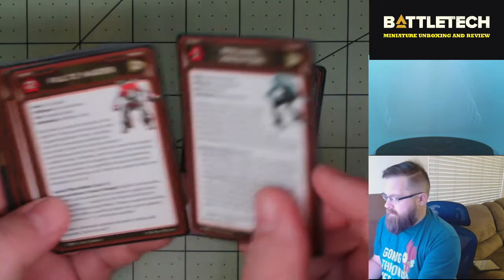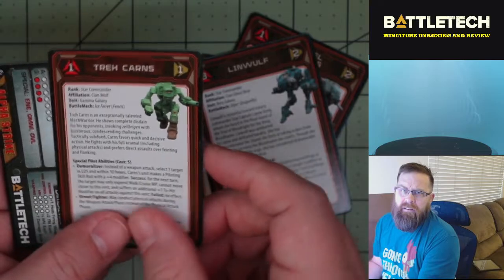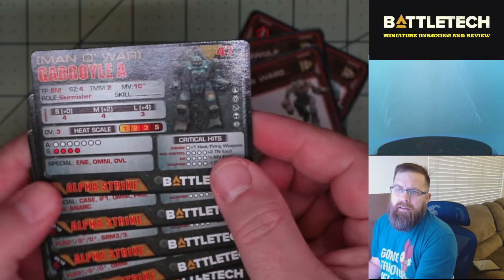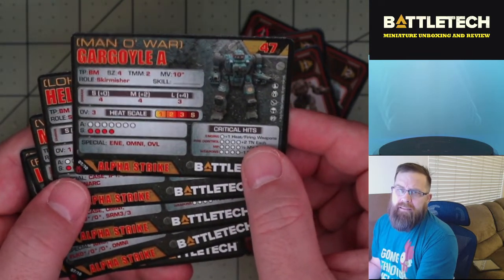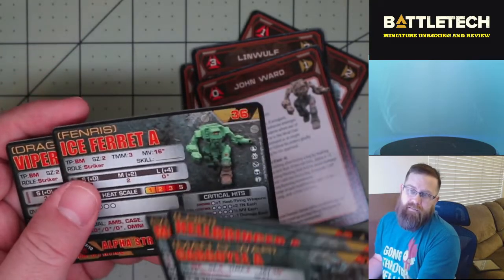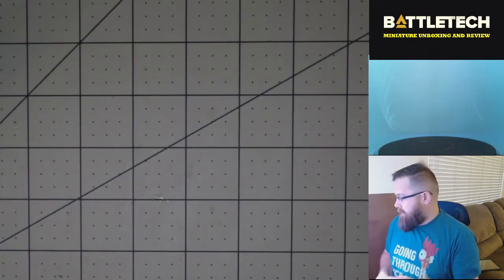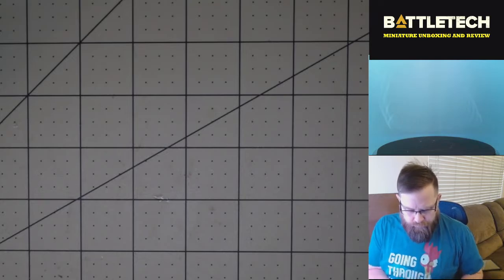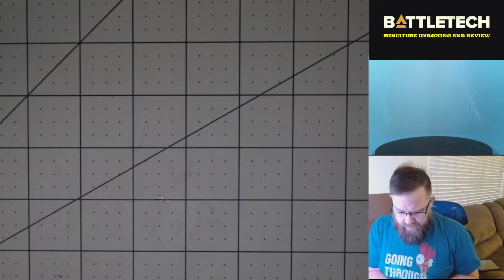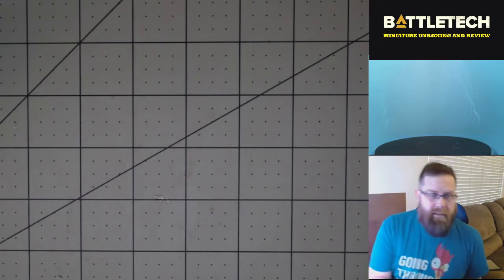We get a card for each of the mechs in question. And then we also get the Alpha Strike cards. So if you don't like the granular nature of regular Battletech, you can play Alpha Strike with its streamlined rules, which from what I've been seeing from Catalyst Game Labs does support absolutely massive games of Battletech. Those are the cards you're going to get — they are completely optional, you don't require these to play, but it is fun that they've been adding them.